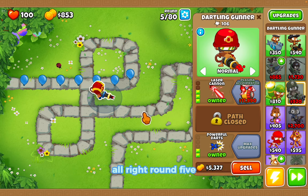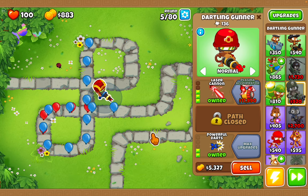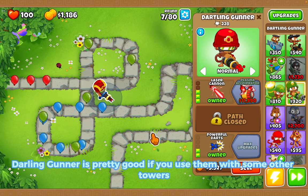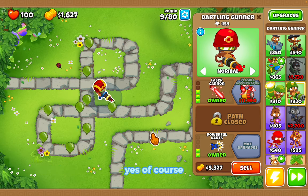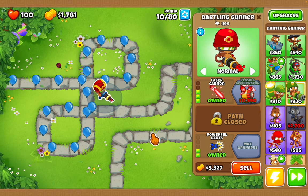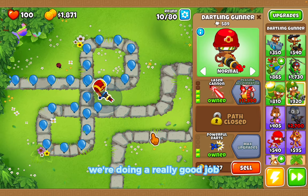Round five and we're already on the blue balloons. The Dartling Gunner is pretty good if you use him with some other towers, and he's really good at his last upgrade. Right now I'm trying to save for his plasma upgrade. He's quite expensive to place, but so far we're doing a really good job.